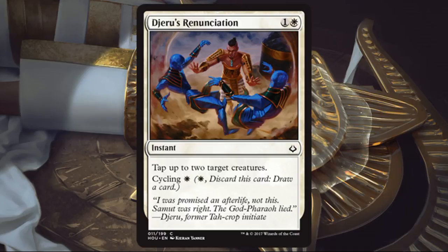Juro's Renunciation. This one I'm not super high on. It's an instant that taps things down. It does have cycling for one, which is kind of nice, but I'm not super excited about it because it's very situational. It can defend you for a turn or tap down problematic blockers, but whenever you're coming up with very specific scenarios for a card, they're probably not great cards.